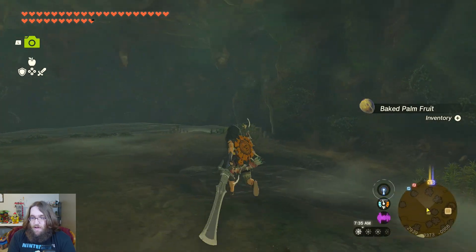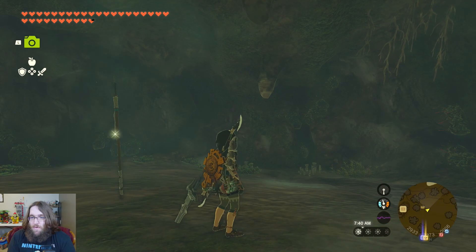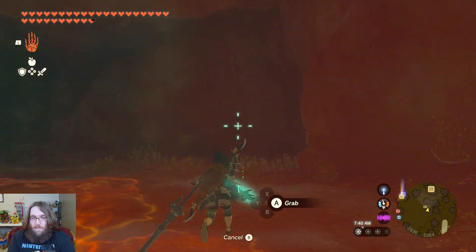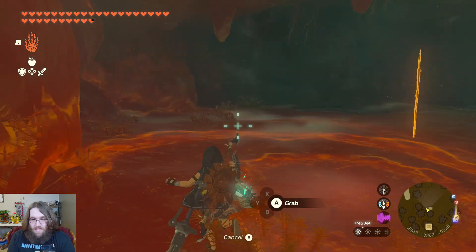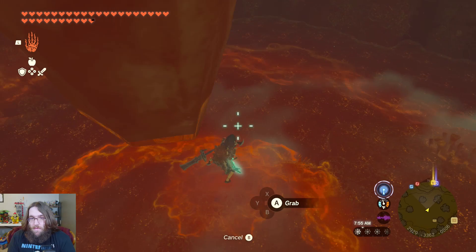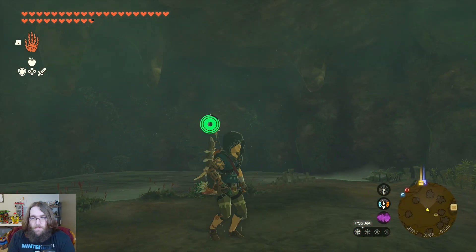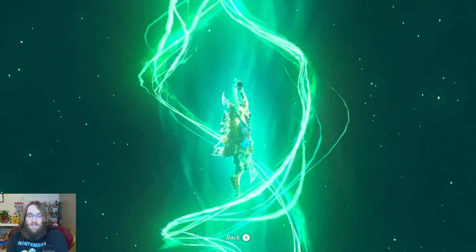We have cleared it up. What's the secret of this cave? Because the well does not have a checkmark on it. Let's just see if we can find the shrine.